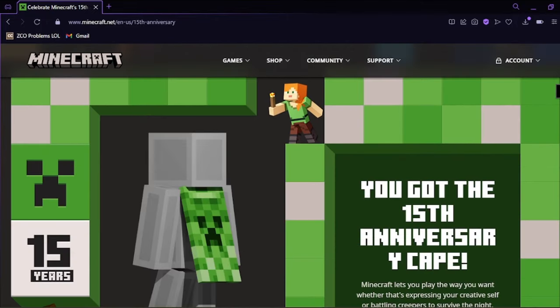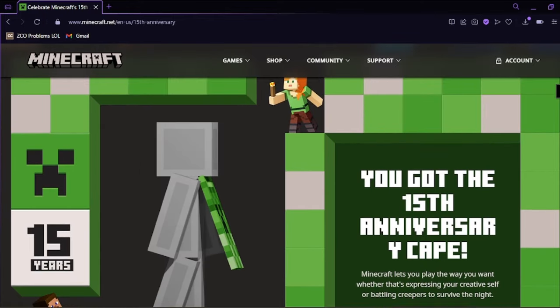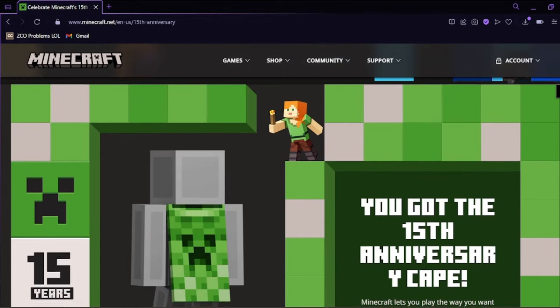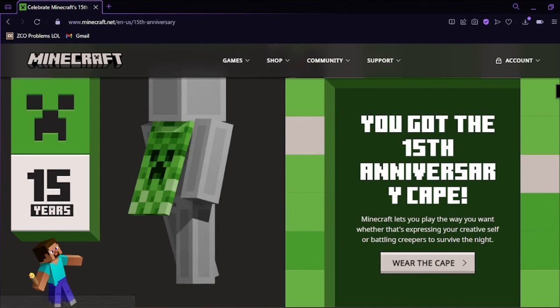You just have to scroll down a bit more and you can see it. You have to log into your account, come to this page, and if you scroll down enough you'll get to this place. You will see 'you got the 15th anniversary cape.' I already claimed it, so for you guys it will say how to claim the cape right now. For me it says 'wear the cape' because I already claimed it.